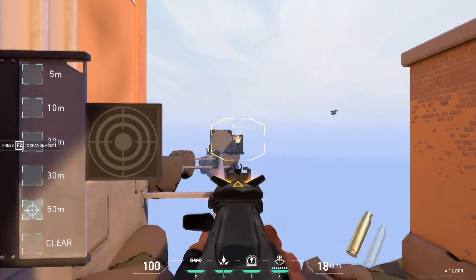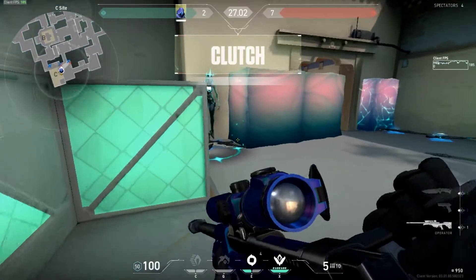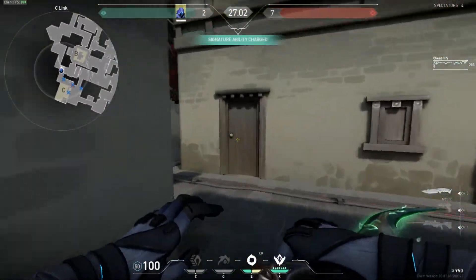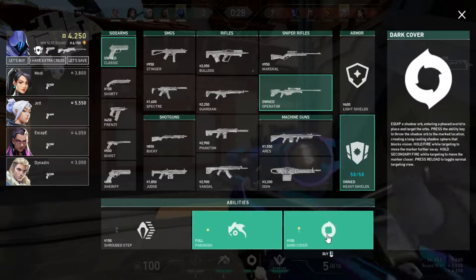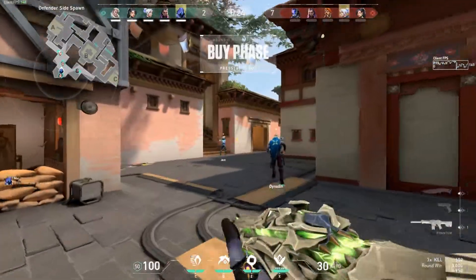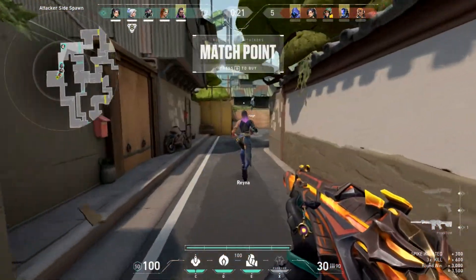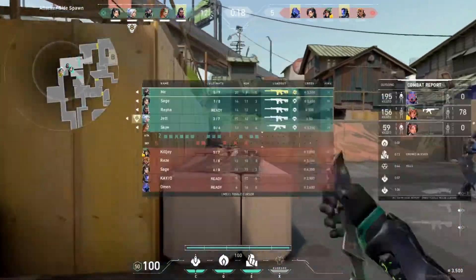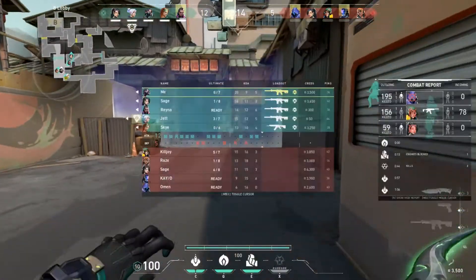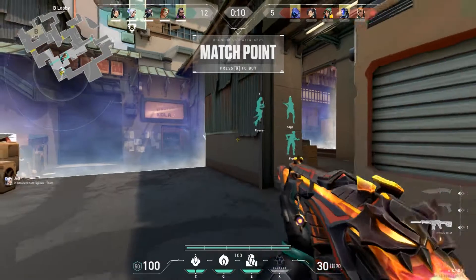I recorded some ADS results as well and it's quite a huge improvement — always ADS, and here's why. On ADS-ing, the Vandal has a spread value of 0.15 and the Phantom 0.11, which is quite close to the Guardian's 0.1 value. This is quite significant and reduces bullet spread by a lot. Both guns did not miss at all in the 50-meter range when ADS-ing — no missed shots. Both rifles started missing at 40 meters with hip fire, but with ADS they remained consistent.